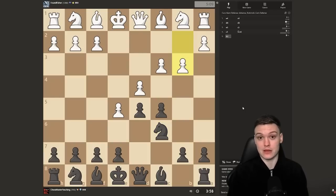Opponent plays b3 — I've never really encountered this before. I assume it's not very critical since it's not really developing any pieces, and it also feels a little bit weakening. The idea could be that he's preparing bishop b2, trying to make d4 more secure. But it's definitely kind of fishy.